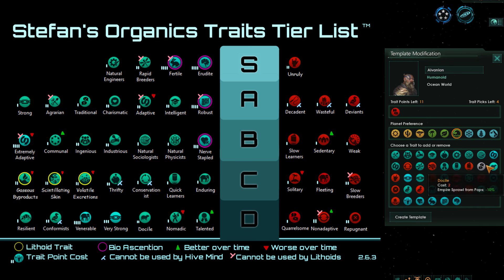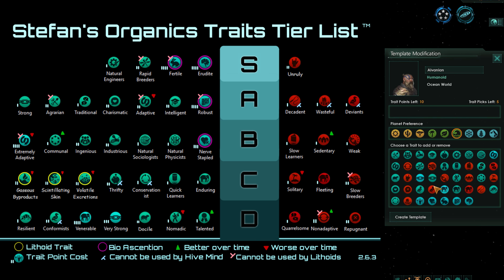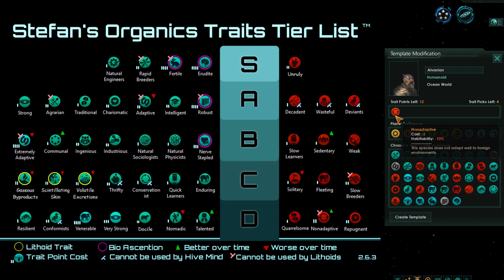In D tier we have Quarrelsome, which is bad for its negative unity production. Then we have Not Adaptive, which is obviously bad because having 10% less habitability produces a wide variety of penalties and may make some planets really undesirable. You only really want to colonize planets with more than 50% habitability, and Not Adaptive can push some planets into the more or less uncolonizable zone.